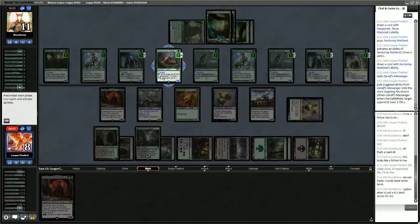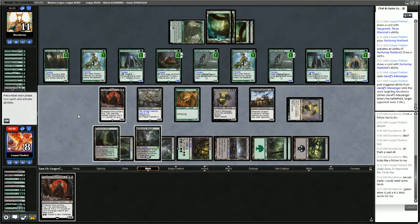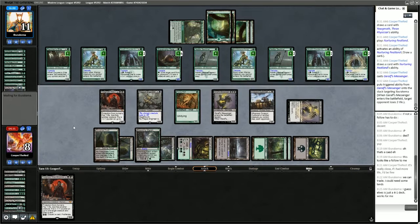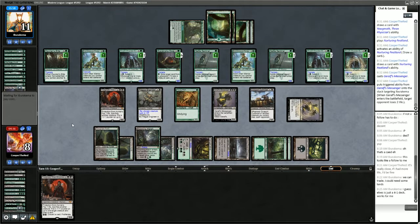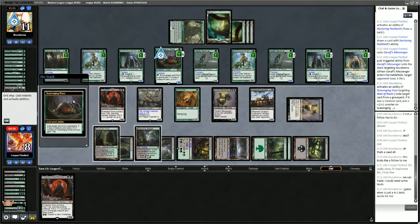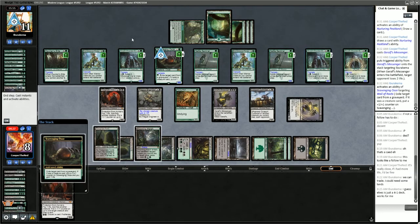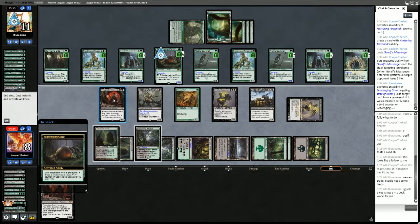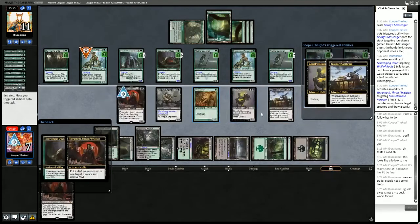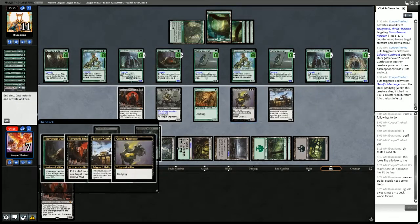We sacrifice one Undying creature — they eat it. We sacrifice another Undying creature — they eat it. And we're still no closer to winning. I don't think we have it here. Now we do — they tapped a mana. They have one mana left. We won! We got it!